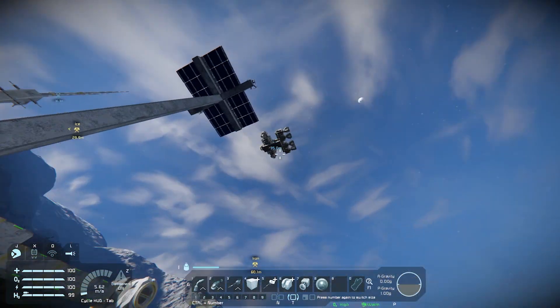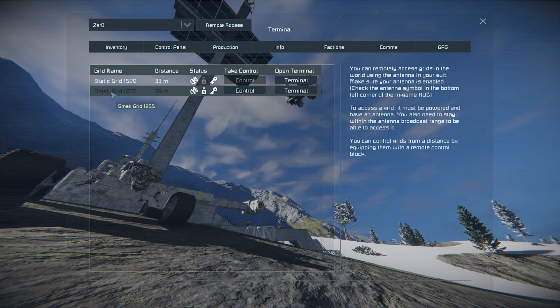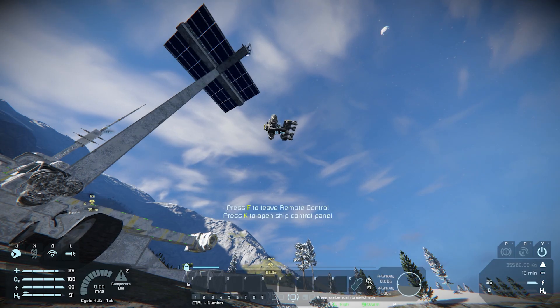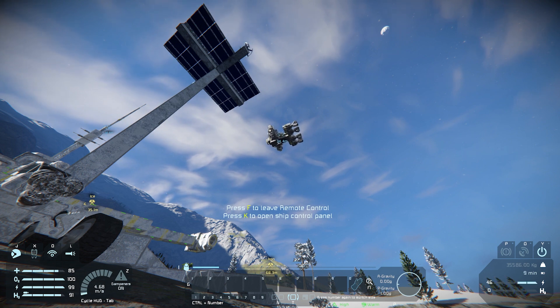Let's say for any reason your ship is stuck in the air and you've run out of hydrogen. Press I, go to remote access — you can see I've got a small grid 1255 which is that ship up there. I can press Ctrl on that and now when I move my mouse I'm actually moving the ship. Press Q and E to rotate left and right, and press C to come down and drop the ship.